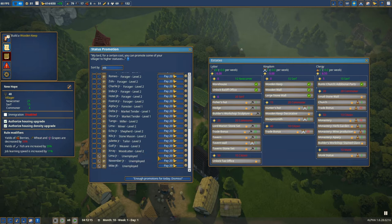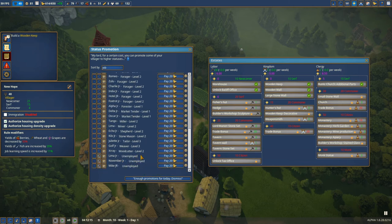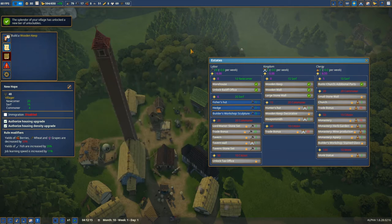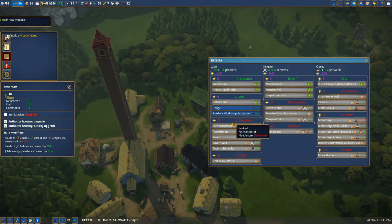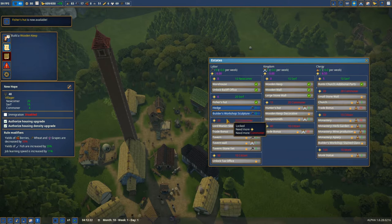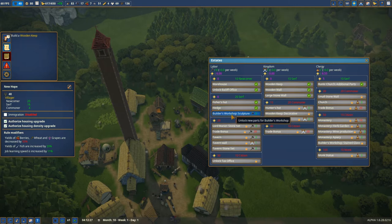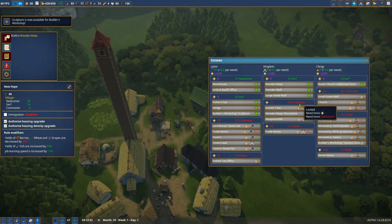We have three unemployed guys, so let's advance one. Oh my goodness, we already traded with 20 serfs - how is that possible? Now we can unlock the fisher part. Let's build the workshop sculpture, why not. The next step will be the 20 commoners.